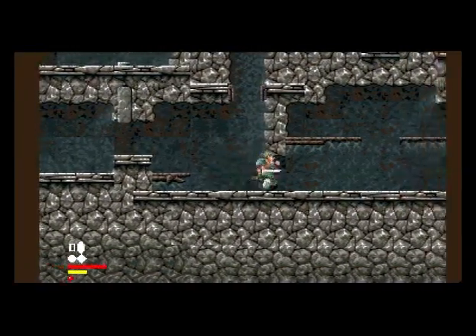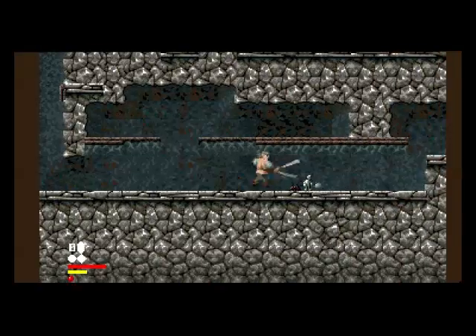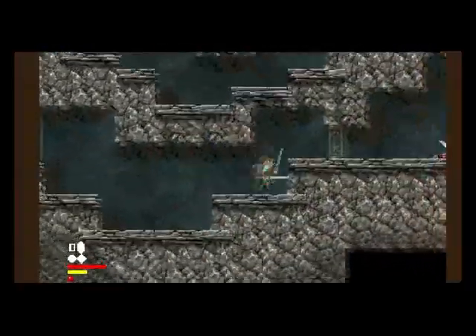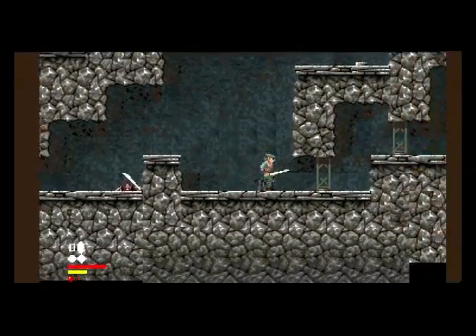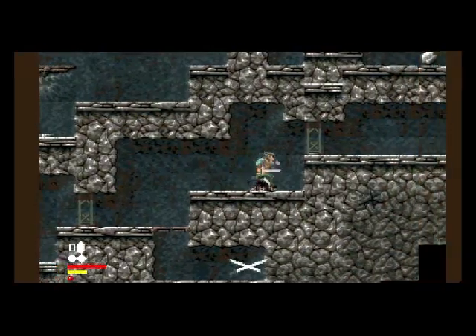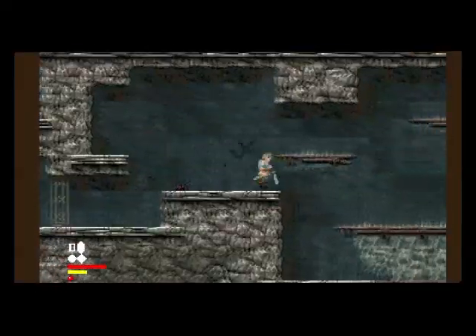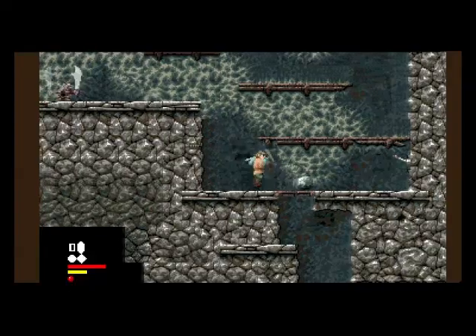I think everything respawns again, that's the thing. There must be something around that area. How do you pick up? I don't know how to pick up. You must have to accomplish something in this part of the level to get to the other parts. There's something down here — that lever must do something.